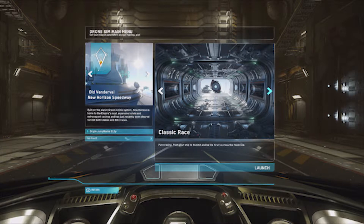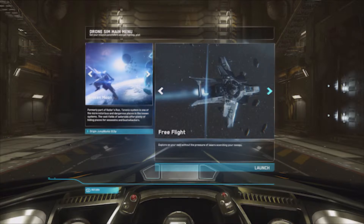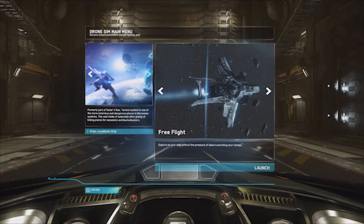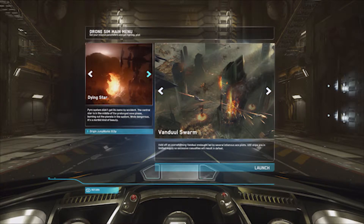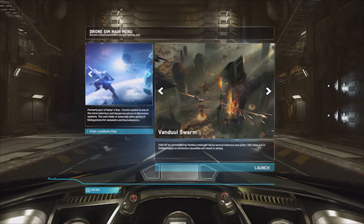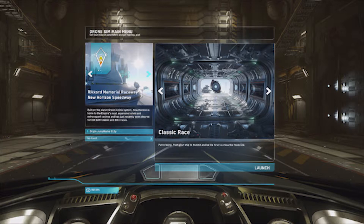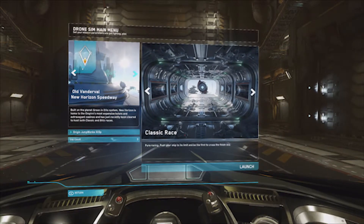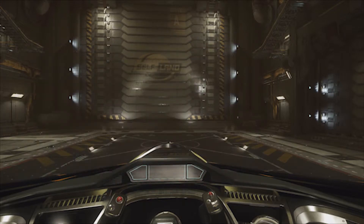Then you have the classic race - pure racing, push your ship to its limit and be the first to cross the finish line. That's actually on a home world by the looks of it. There's also just free flight, and the Vanduul Swarm which can happen at both broken moon and dying star. There are actually three race courses: the Old Vanderval, Rickford Memorial Raceway, and the Defford Link. We'll definitely have to go through some of those, but let's try one just to show you what it's like in this video.